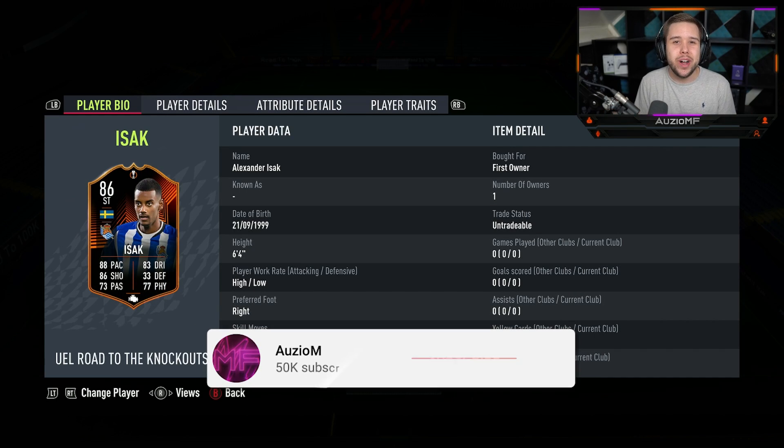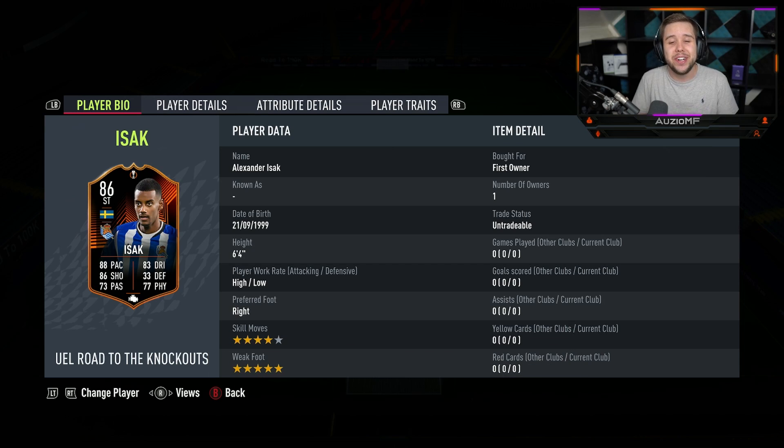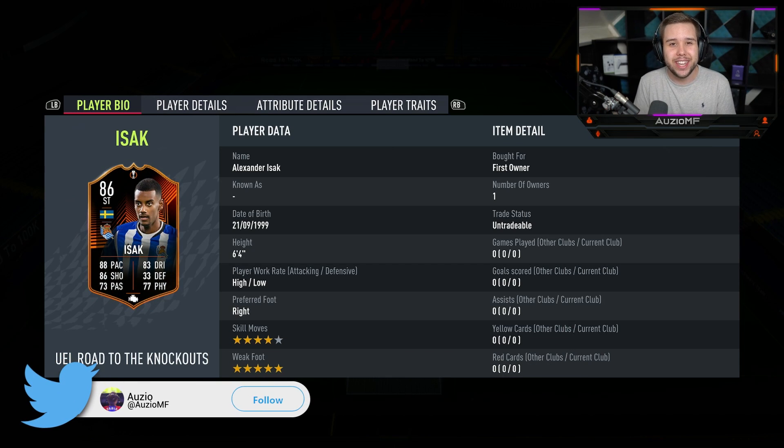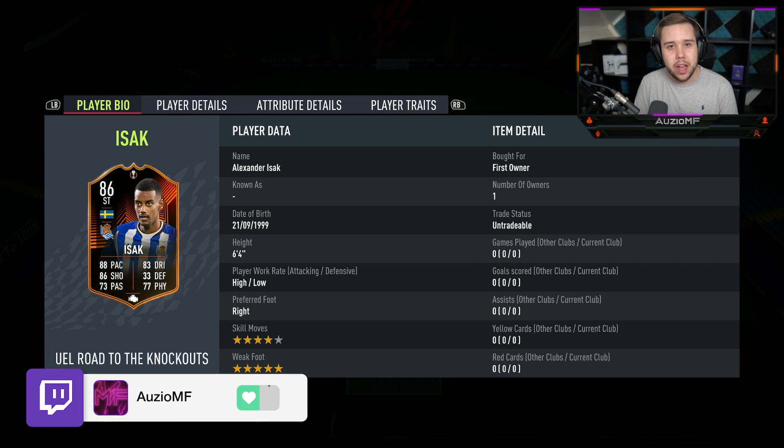What's going on guys, Ozzy here and welcome back to a brand new video. Today we have got the new Road to the Knockout card, Isaac, to review. A player that's got a plus 4 upgrade from his gold card, but a player that is looking simply unbelievable.